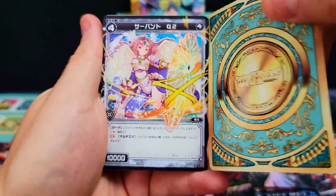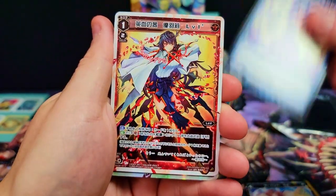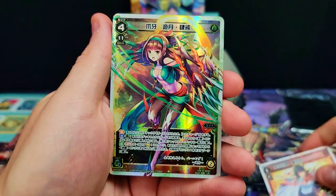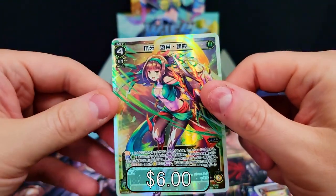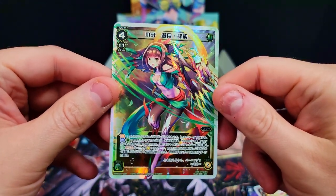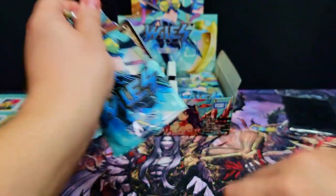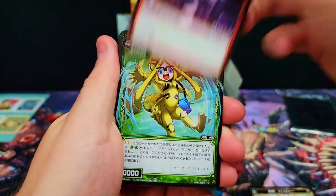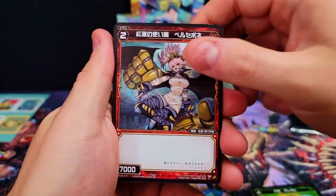We got a nice one of these cards — sometimes they can actually be surprisingly valuable. There's our LC, just the normal version and not the cool foil. Then we got an LR — beautiful looking LR, very sharp. I think I have her actually, I think I pulled her already. We Cross is wiling out, let's go!